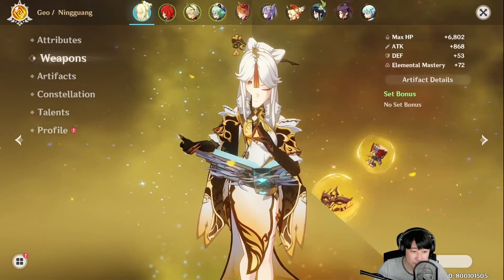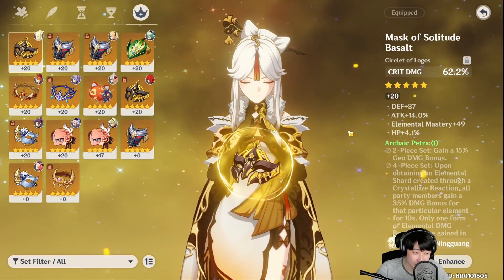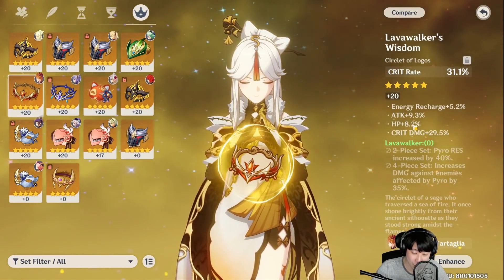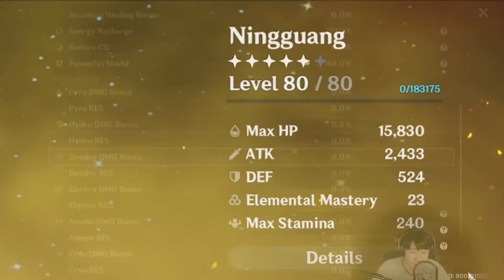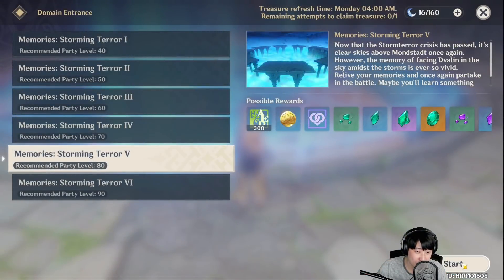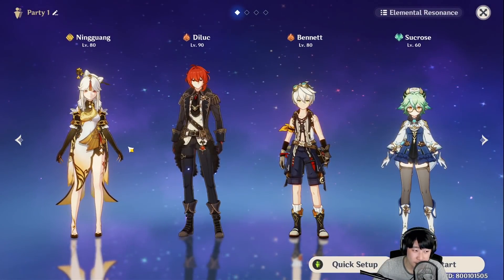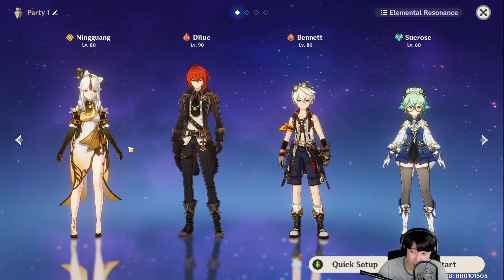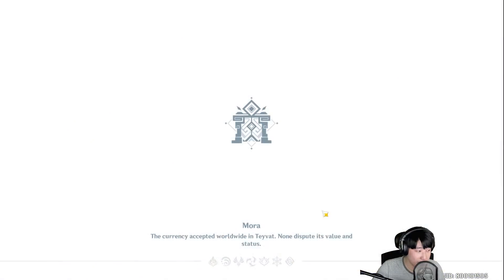Now I'll quickly change artifacts to fit the attack percentage stat for Memory of Dust. We lost a lot of crit chance, so I'll compensate by using a different piece. Ningguang now has 77% crit rate, 139% crit damage — lower than before — but much more attack: 2400. With a shield on, things will be different this time. I'll use geo elemental resonance since she doesn't need to stay in the field as long as with Lost Prayer. I'll use Noelle instead of Sucrose.